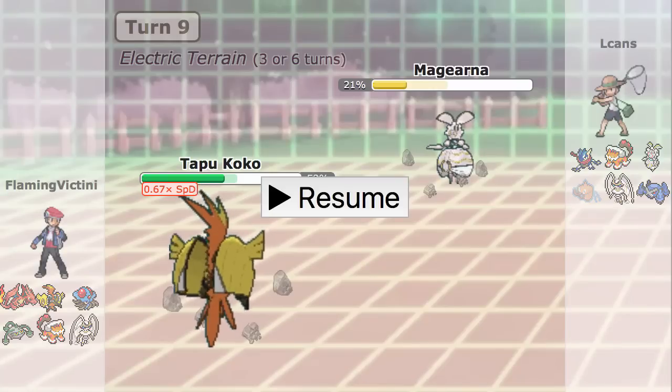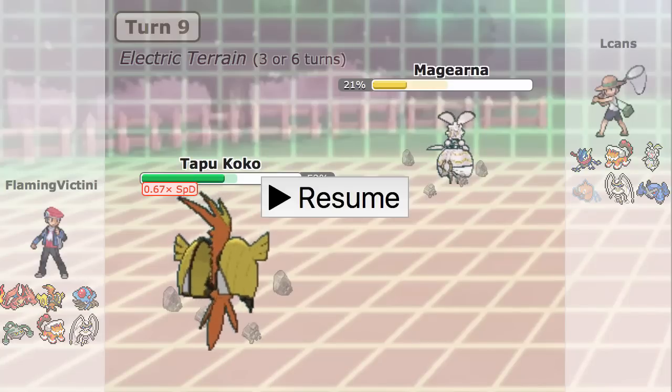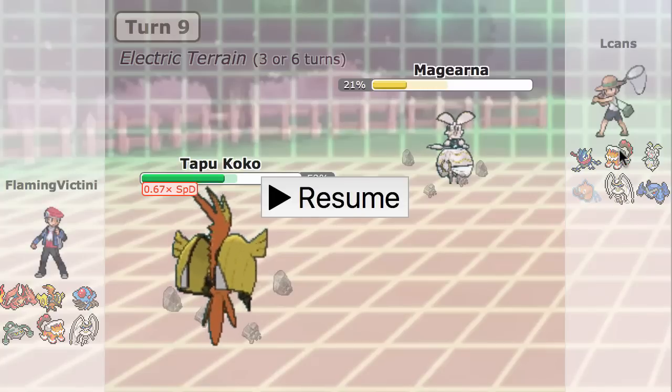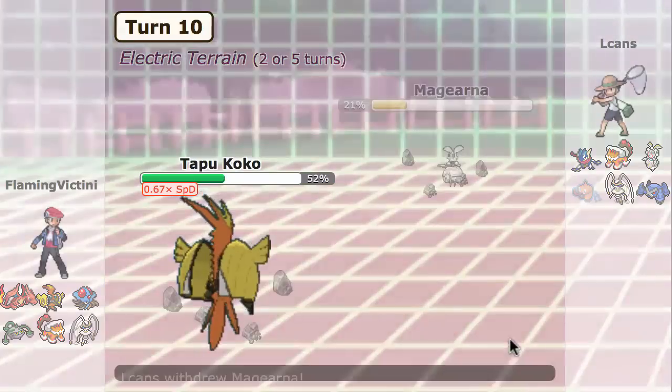He goes for Flash Cannon and I actually live that with 2% — it's 57.8 — and my Mago Berry activates. This is a good time to explain my Tapu Koko set: it's kind of a Stallbreaker set. It's really really bulky — you put a ton of investment in HP and it bumps up Tapu Koko's bulk a ton. For example, I can reliably switch into Pinsir and not even worry about Earthquake because it won't kill, and the berry activates to regain health. The berry is also really good for beating Stall when you want to survive Seismic Tosses. The set is T-bolt, Taunt, Nature's Madness, and U-turn — and even though it's mainly for Stall, it can be useful in a ton of situations.